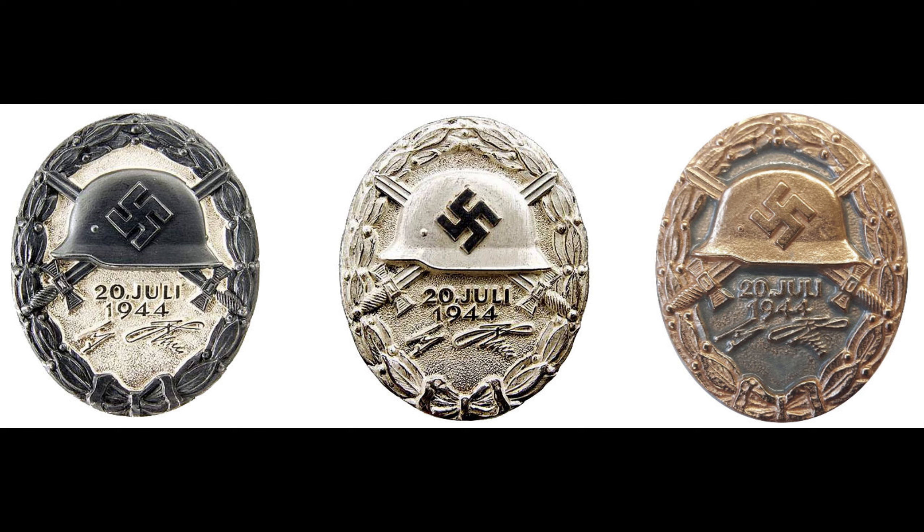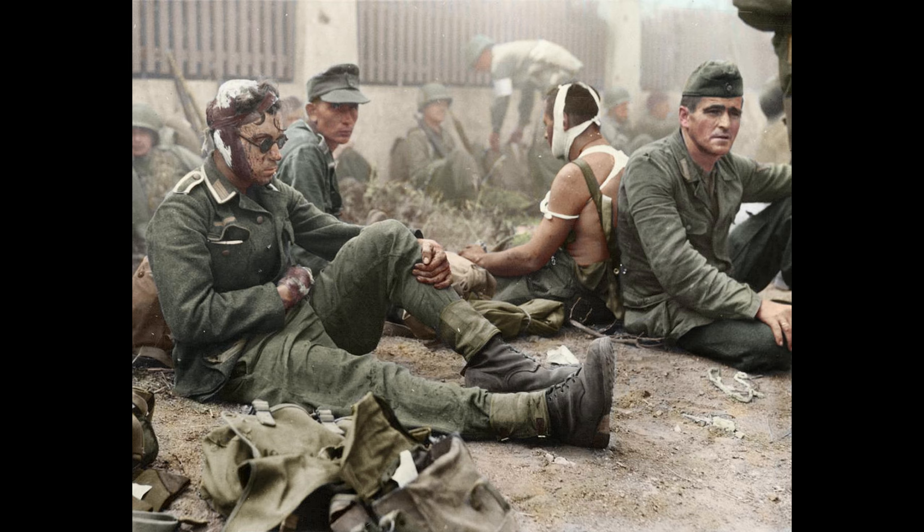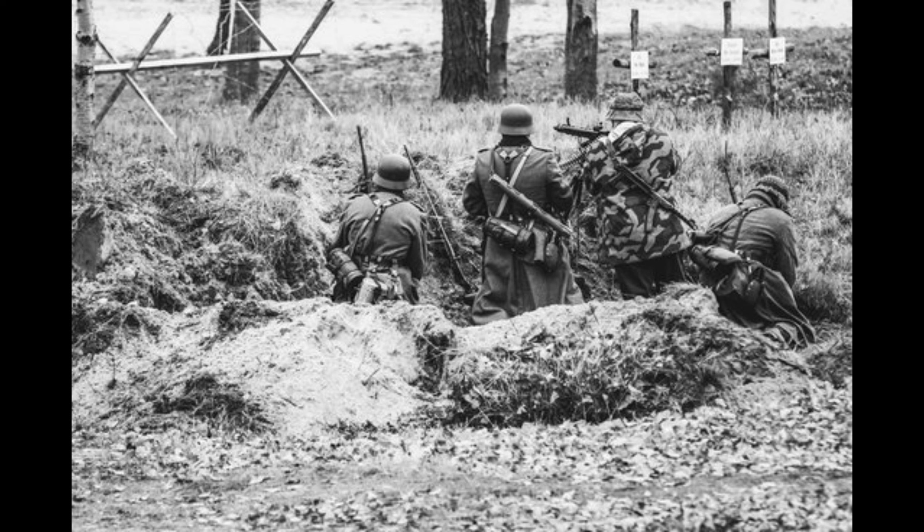The progression to higher classes could be waived in cases of severe injury resulting in the loss of a limb or eyesight; in such instances, the silver badge was awarded. Badges were manufactured from pressed steel, brass, and zinc. They were worn on the lower left breast of the uniform or tunic, positioned below all other awards. The wound badge ranked lower than combat badges.